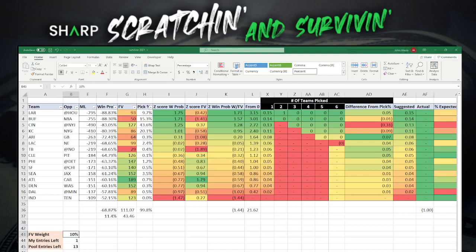Let's jump into the spreadsheet. I've knocked the future weight down to 10% — this is for a really small pool or one that doesn't have many entries left. Think about my brother's pool with 13 people left. At 10% future weight, the sheet is telling me to take the Rams, which is what we expected — they're the biggest favorite and the team we were planning to take. The Rams are the best play. This is the team we want. It's a great leverage spot, especially in a small pool.